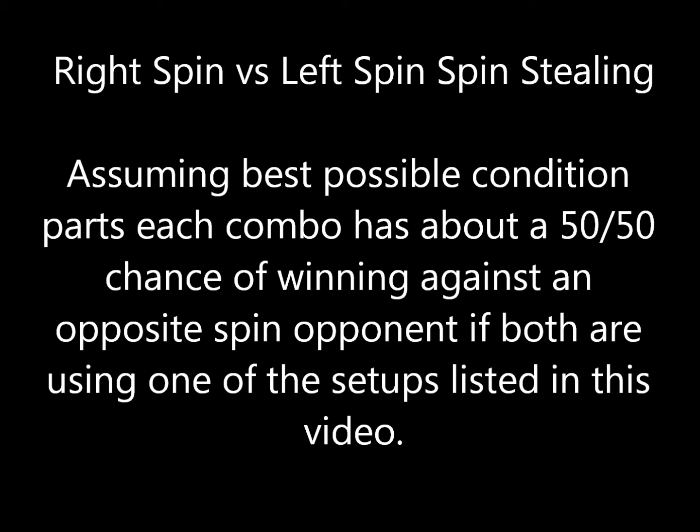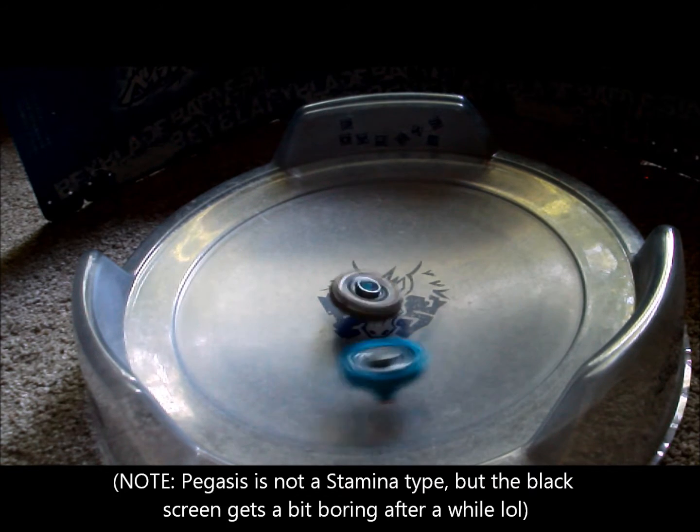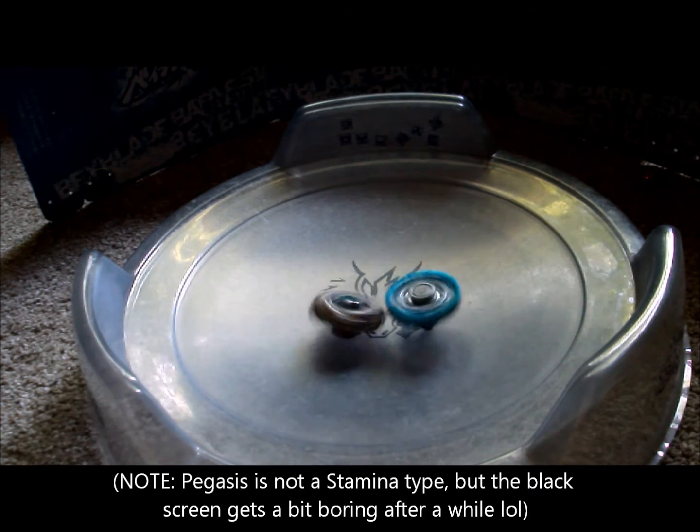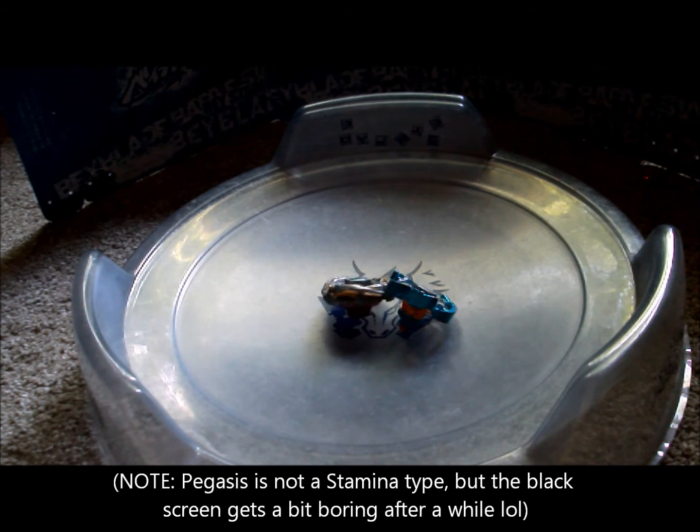While they don't technically counter each other, matchups between opposite-spin spin stealers are by no means a guaranteed victory and should be avoided at all costs. This really only applies to standard, as in the limited format, Meteo L-Drago is actually able to outspin right-spin stamina types consistently by the use of the rubber on its energy ring.